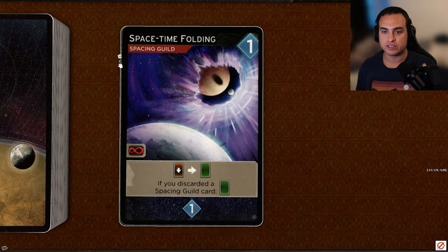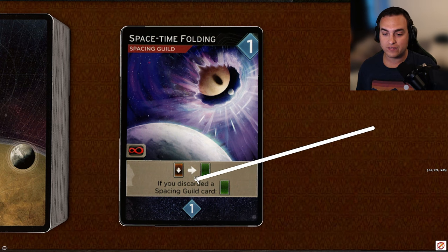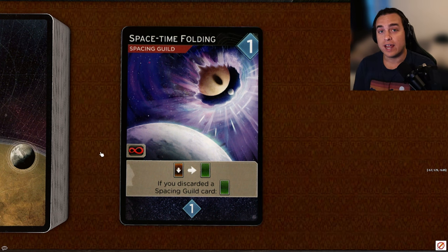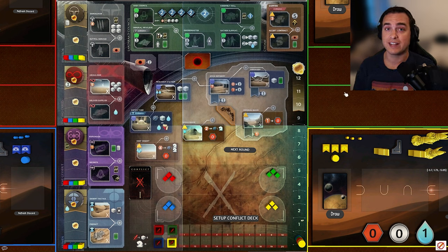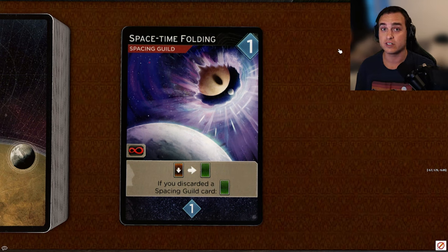Next up, Space Time Folding, another one-coster. It is a Space and Guild card with access to the Guild, so pretty good access. When you play it, you can discard a card to draw a card, and if you discarded a Space and Guild card, you draw an extra card. It reveals for one persuasion. I actually think this is the best one-cost card in the game. Being a Space and Guild card is good, and getting to cycle out one of your bad cards for a good card is just a good effect in general. For the price, I'm going to give this card a B.